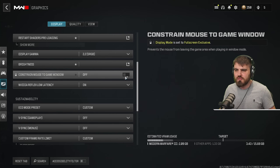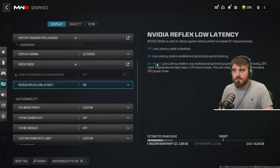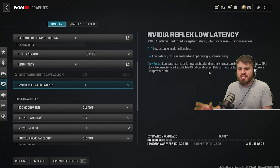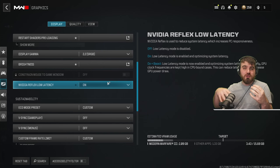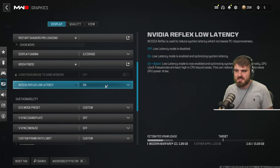Whether you use ON or ON Plus Boost depends on your system. ON Plus Boost is for CPU-bound systems — where your CPU is the bottleneck, such as budget setups with an old CPU and a powerful GPU. If your CPU and GPU are on par with each other, or you're GPU-bound with an older GPU and newer CPU, then ON is better. Pick whichever suits your situation for the best latency.